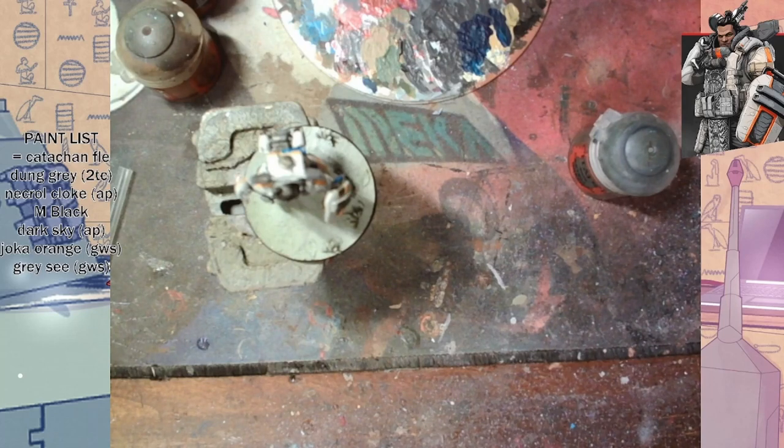We're taking a quick pause — we're about to start the basing. We're going to use some Caliban Green, some Morn Fang Brown, and some Warlock Purple, which is like a pinkish purple, for the grass and stuff.